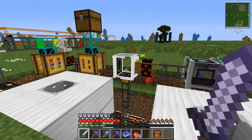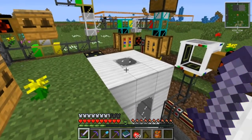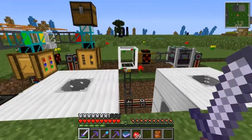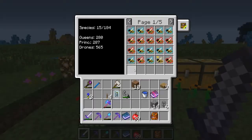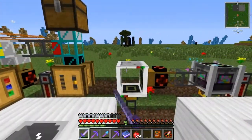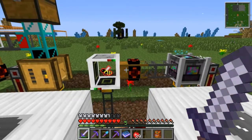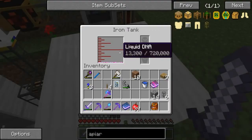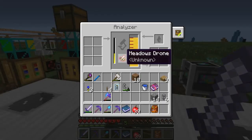The other part is the analyzer here. The analyzer takes the liquid honey. If you put a bee in there — let's grab a regular old meadow bee — they get analyzed and then they automatically get transported into the gene pool, which will melt them down into liquid DNA. The analyzed bees give you more liquid DNA than the unanalyzed bees.